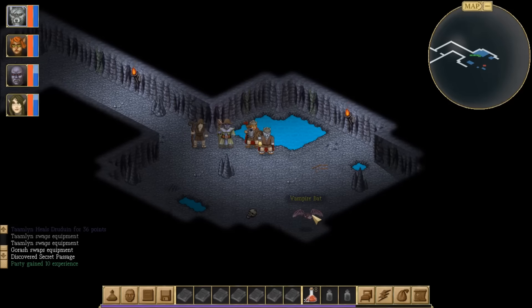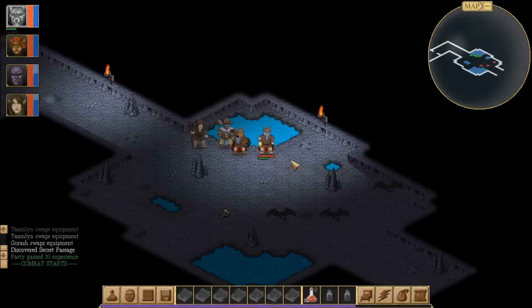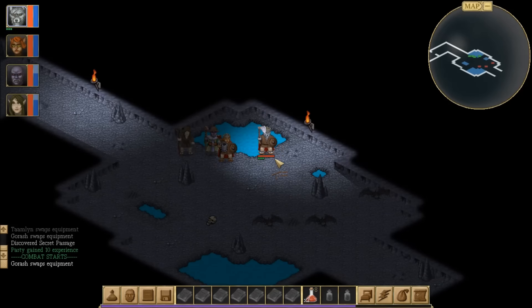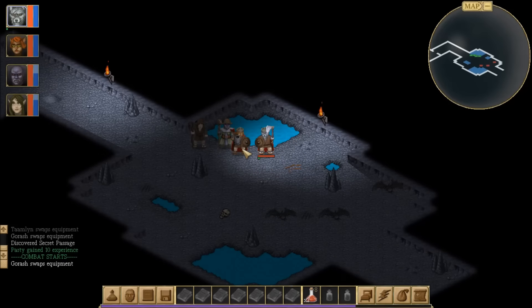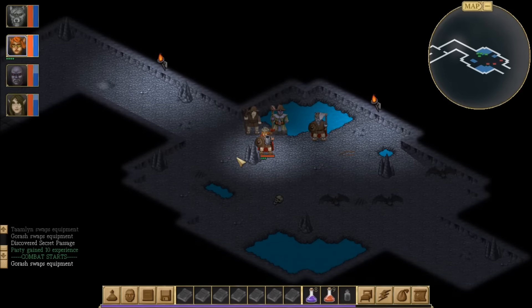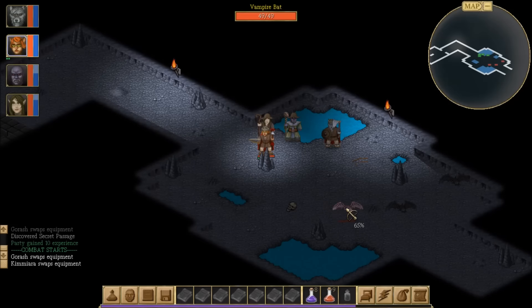There's a bat of some sort that wants to kill us — actually, three bats. We have a vampire bat, a vampire bat, and a vampire bat. We don't have like a vampire bat mage of death and destitutedness? We're going to skip you. I'm probably going to swap over and see if we can't get a shot on one of these bats. 65% — and we missed! Yay!